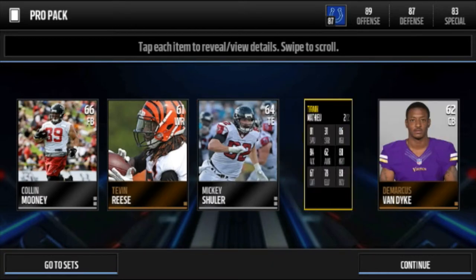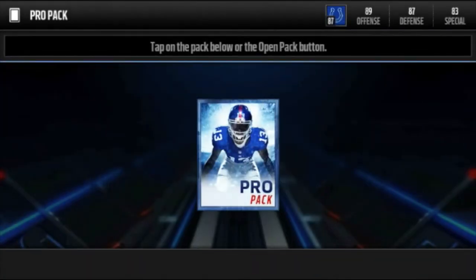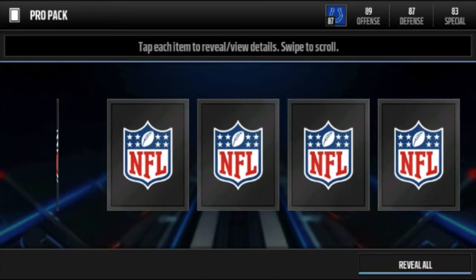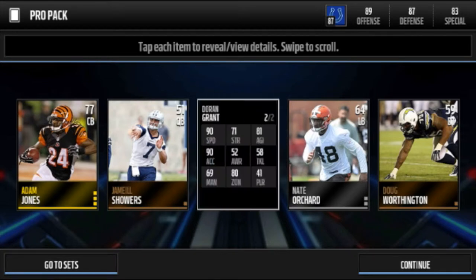Tyron Matthew has a kick return card — 81 speed, 31 strength. I trust him for impact block, that's what I'll do. Next pack, quick quick — Adam Jones cornerback. I hear he has good speed.